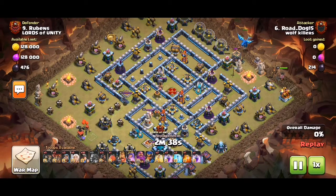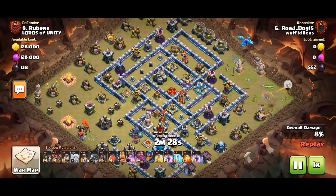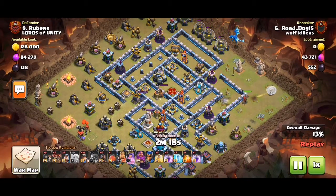Looking like a funnel — it's what, two o'clock? Interesting approach to miners, but you need to make sure the queen is still taking damage, otherwise healers may switch onto a miner. Good popping.